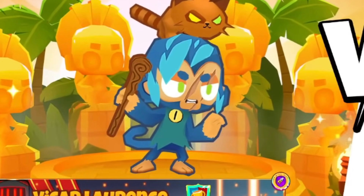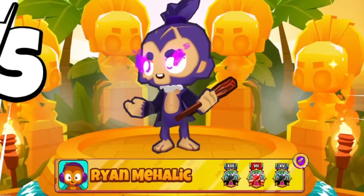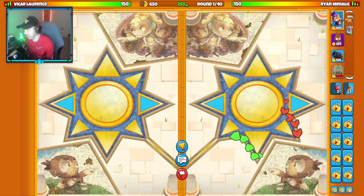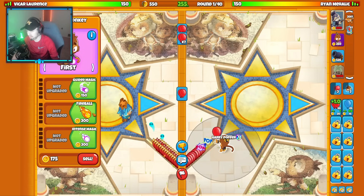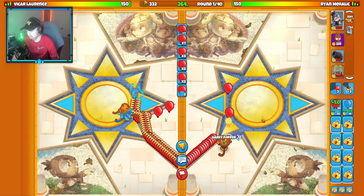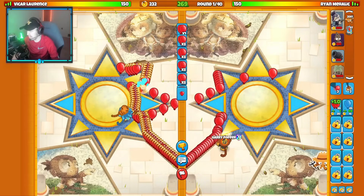Alright guys, we are against Vikar Lawrence who is going Smudgecat Azali, and I'm bringing normal Azali. So we got an Azali versus Azali matchup here. We are on the map of Sun Palace today with the loadout of Bomb, Wizard, and Farm. This is actually one of the best Wizard strategies in the entire game for sure. We're going to start with our Wizard right about here. They're going Smudgecat with their starting — okay, that's fine.